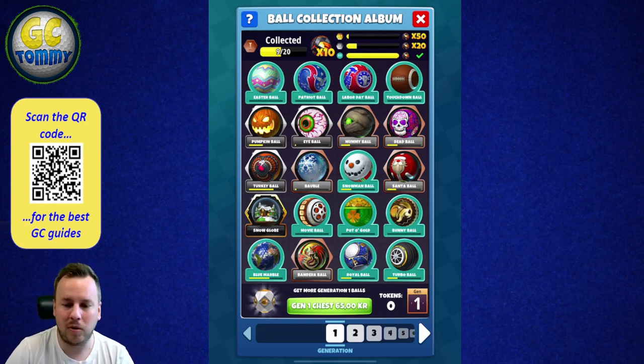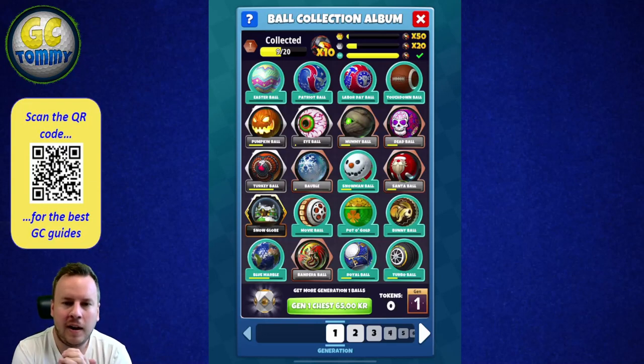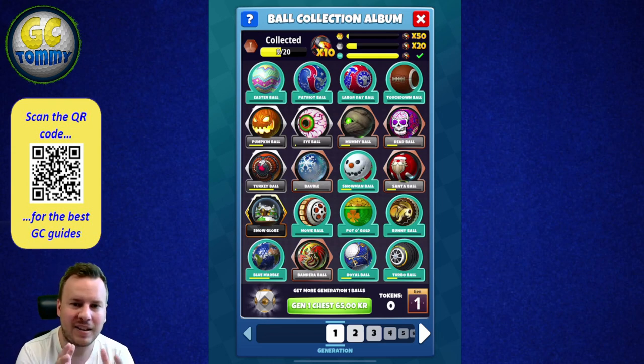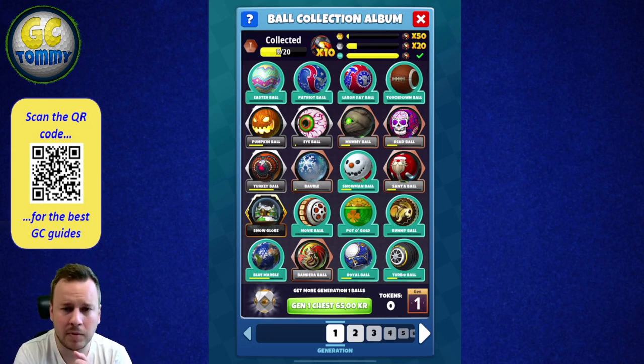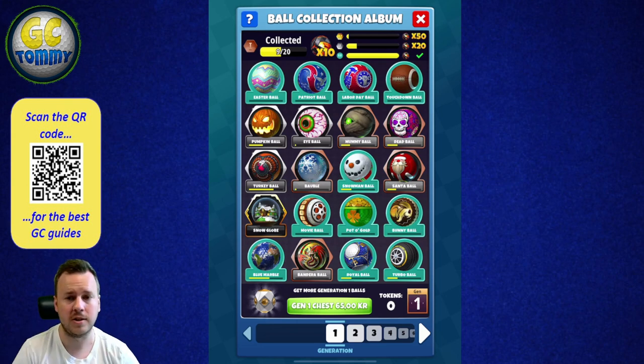Now let's talk about my thoughts and tactics on the Ball Collection Album. My tactic is: whenever I invest money in something, I want to get a reward for it. If I'm going to give the game back balls I've already purchased — essentially giving even more money than I have over the years — then I need to get a reward from it. So my stance is to collect the Neutrons I receive from the album for balls I'm already buying to use in the game.